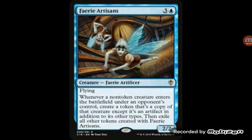The first card is Fairy Artisans. Whenever a non-token creature enters the battlefield, create a token that's a copy of that creature under an opponent's control, except it's an artifact, and then it exiles. So if they play a Thragtusk, you also get a Thragtusk. I can see this card being used more in standard than modern — it's an interesting card to play around against-the-odds type strategies.